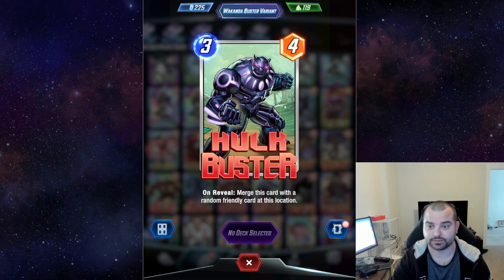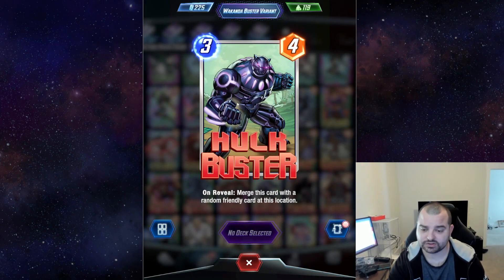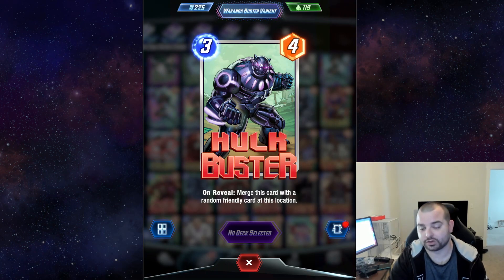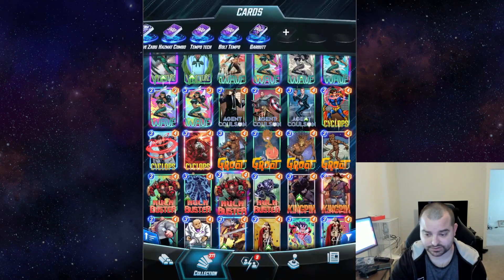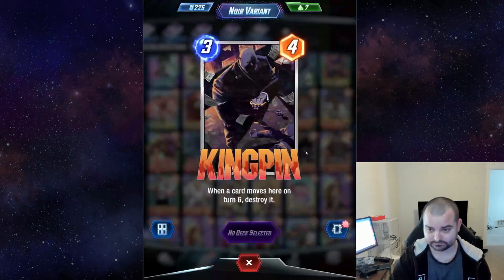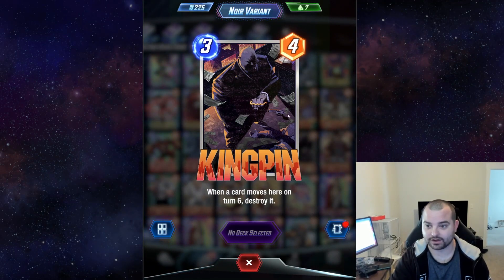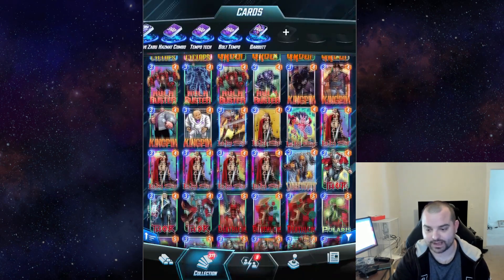We did pick up the Wakanda Buster variant for Hulkbuster. I was torn because Hulkbuster is one of those cards where you don't really get to show off your variant that often — you play it, it attaches to another card, and you see this variant for like five seconds. But ultimately this looks so cool that I just wound up pulling the trigger on it anyway. We've also got the Noir Kingpin. This one just looks extra awesome — it's got the gun down here, the brass knuckles on, money falling around, and some guy he just knocked off. That just looks absolutely top tier.